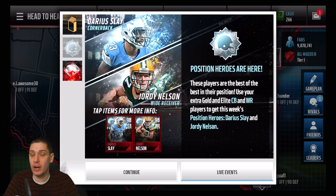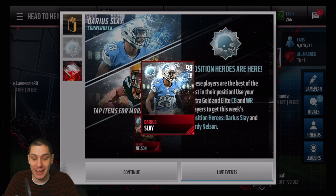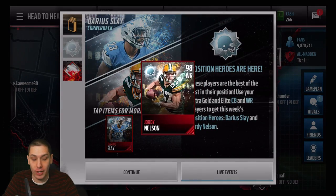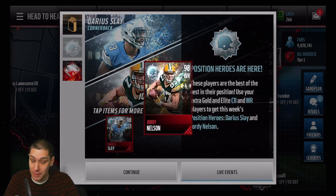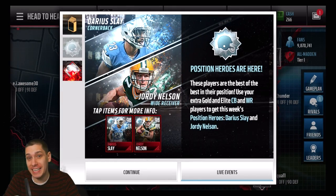There are new position heroes added today as well. We have a Darius Slay 98 overall and a Jordy Nelson 98 overall — very, very nice cards. Both of these are actually quite high in attributes, especially their speed. Both of them are 96 speed, which is very, very nice.